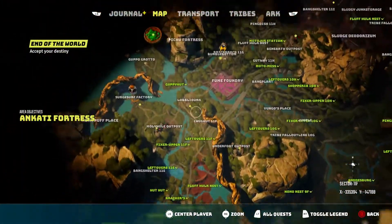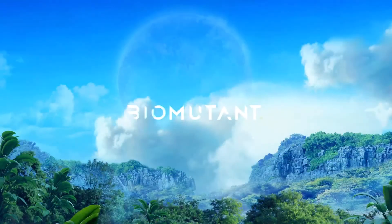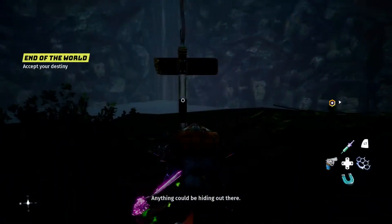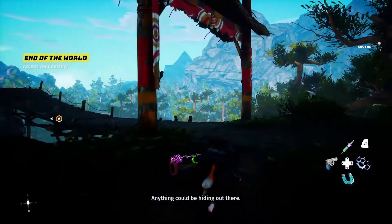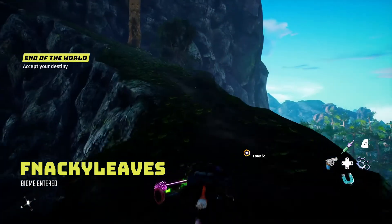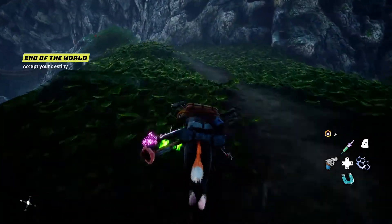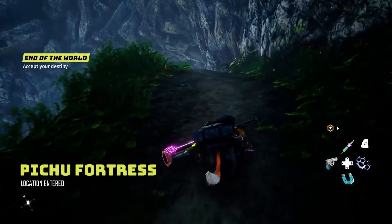The fourth one is the Pichu Fortress, all the way back here. This is probably the coolest fortress of them all in my opinion, because it's inside the mountain, which is pretty cool. Unfortunately, the waypoint is pretty far from the actual entrance of it.